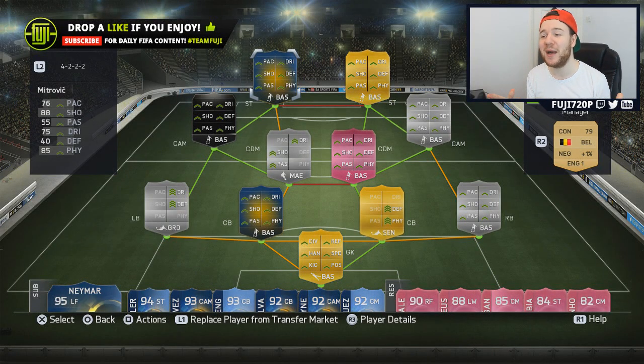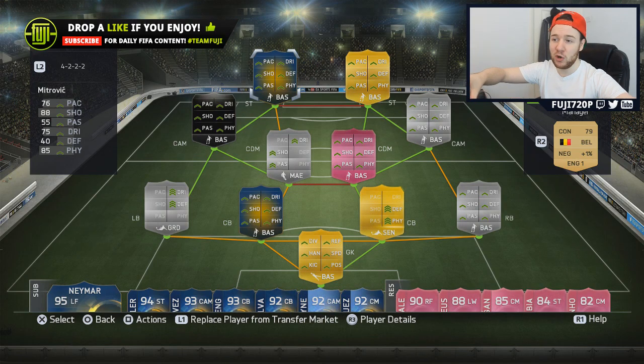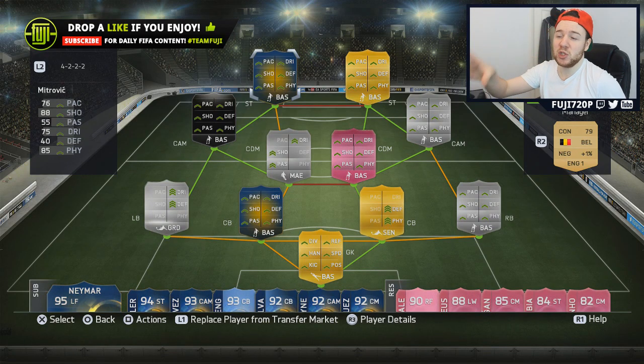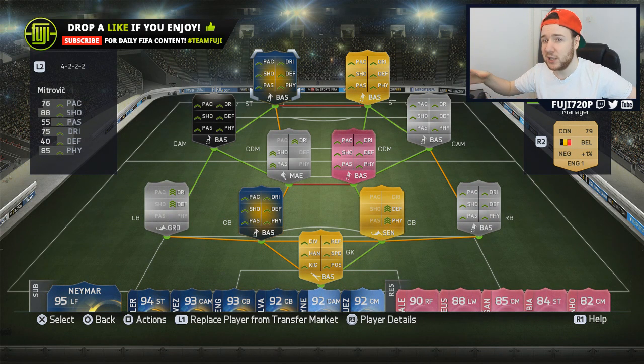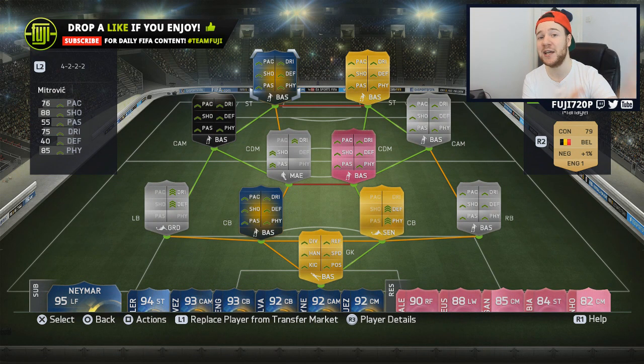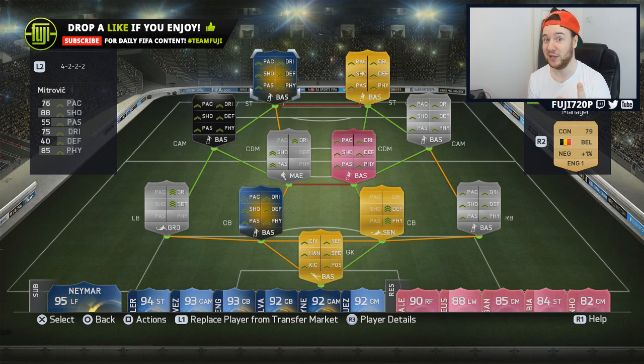Hello and welcome guys, welcome back to another FIFA 15 Ultimate Team video. Today's squad is built around the Serbian monster. This 4-3-2-2 formation isn't one I'm most comfortable with, but it's nice to explore different formations and try out new players. Hopefully today's video will persuade you to try at least two players in this side, if you can pick them up from the market.